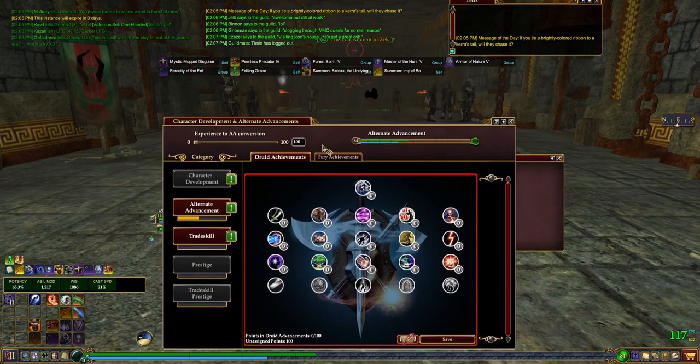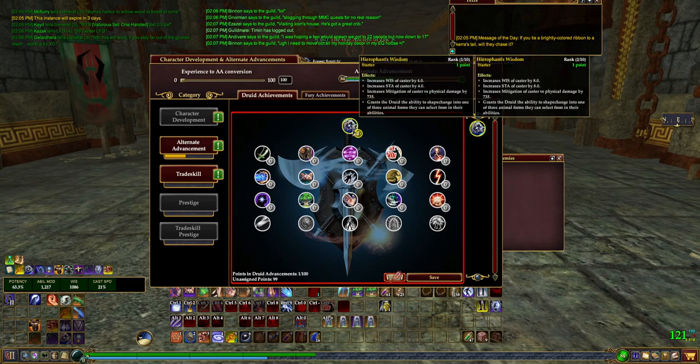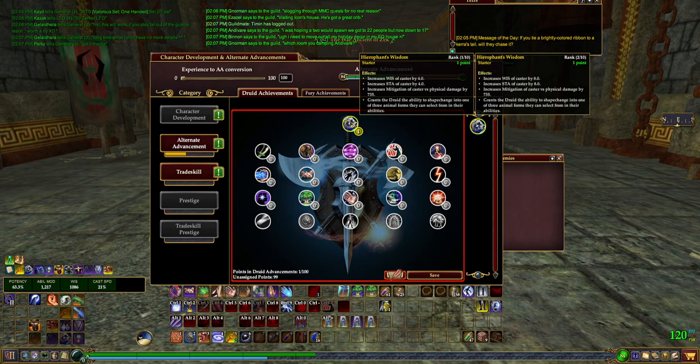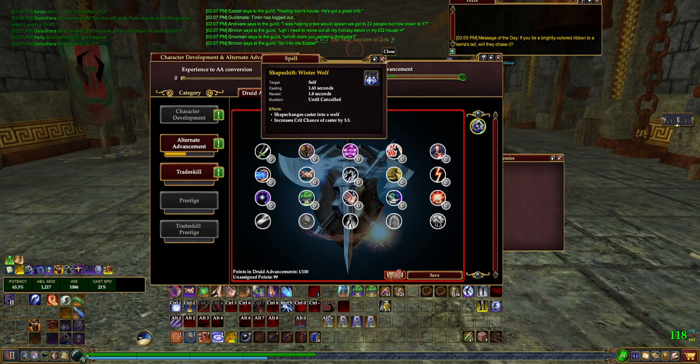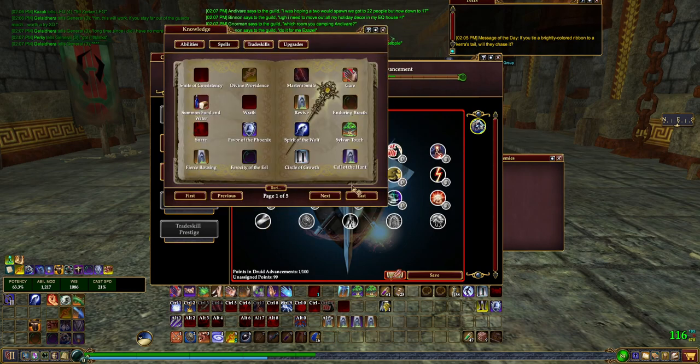We're going to start with the druid page. We absolutely want to take Hierophant's Wisdom because it gives us three different abilities to choose from, some personal mitigation for physical damage, and four primary stats. At this stage in the game, cap being about 1040, we're pretty much always over the cap, so the Wisdom primary stat is not super useful. The real reason we want this is it gives us abilities for extra crit chance, extra heal percent, and extra damage.